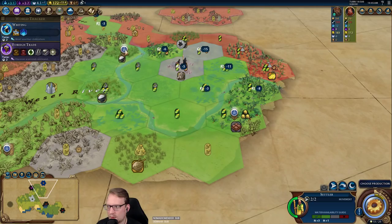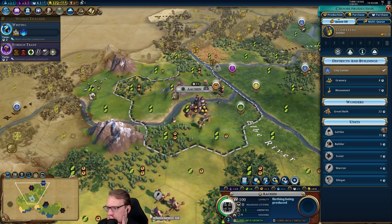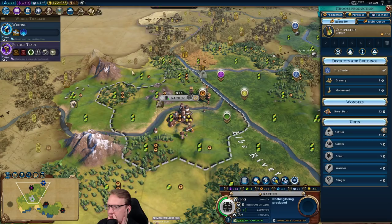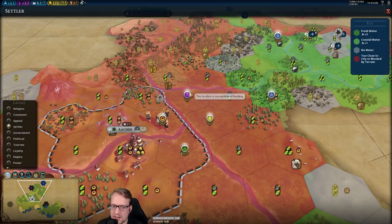We get some nice farms, the city can grow nice and big, and basically protect — because we're able to be friends with him — protect our future settles like this. In two turns I could buy out to here and get a plus three campus, get some nice era score. Kind of goes along with our greedy play. I really want to get this government plaza before I really spam cities.